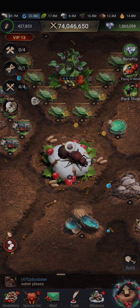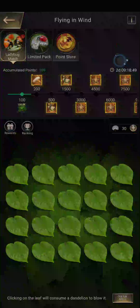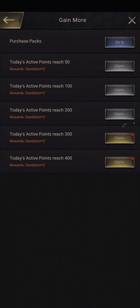Hi everyone! Today we are looking at the Flying in the Wind event. This is an event coming together with the Charlona New Year event and it's basically a match-to-memory game. What you need to do is get Dandelions, and you get them by getting your active points up to 400.